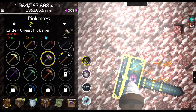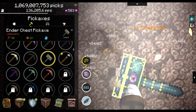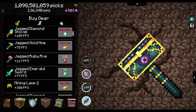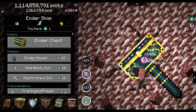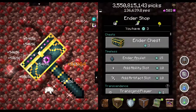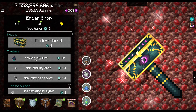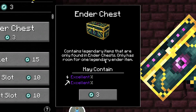Those eyes are what are really going to give me the good value. We're currently making 136,000 picks per second, but we can still do much better. There's another eye. Some time later we have three eyes of ender — I was hoping to have enough for an ender amulet, but since we don't, we'll settle for an ender chest. It contains legendary items only found in ender chests, with only room for one legendary ender item.